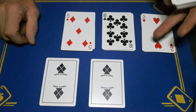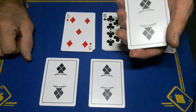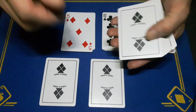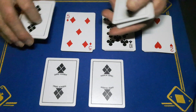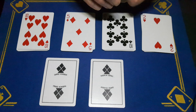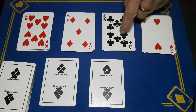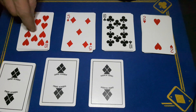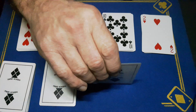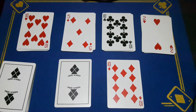The answer is: it is the red 10 of diamonds. The mate to the 10 of diamonds should be the 10 of hearts, so we spell M-A-T-C-H. We've got a red 10 of diamonds and we're going to find out what the other card is.